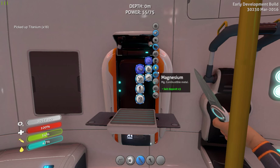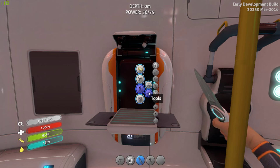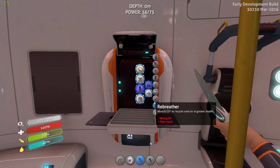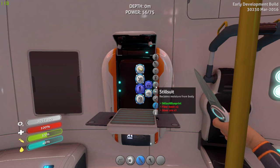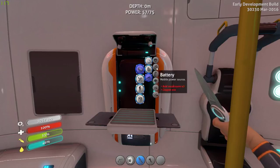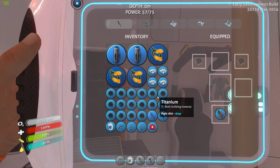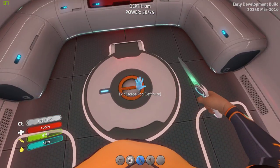I know I need a battery to make lubricant. Let me just double check - not under tools, it's under electronics. I think a power cell battery needs copper ore and acid mushrooms. Oh okay, well I'm gonna have to go get some copper ore. So did I make the titanium right? Yep, and let's get out of here.